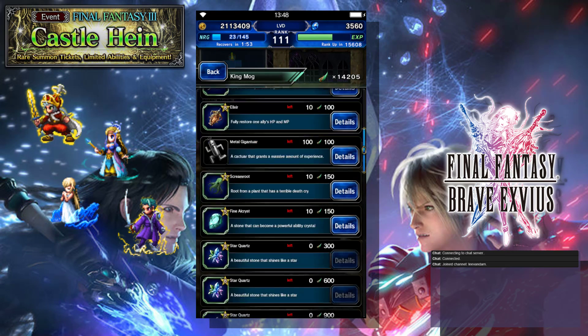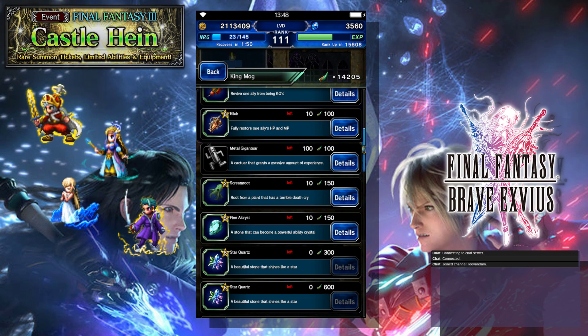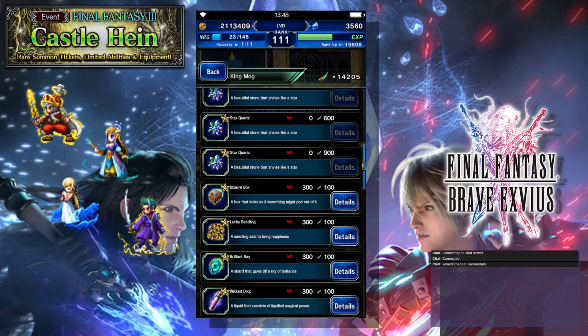We've got Metal Gigantars — if you need to level units I would definitely do this as soon as you can, because the higher level your units are, the easier it'll be to run higher difficulties, and that means you can get more wind fangs back. If you're new, definitely use this opportunity to level as many units as you can so you can turn around and get a greater return for the rest of the event. Typically these events have a second week with a really really difficult boss fight, so we definitely want to make sure units are in tip-top shape as soon as possible.